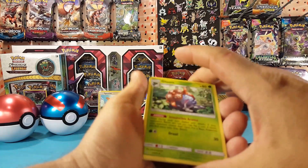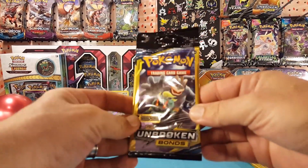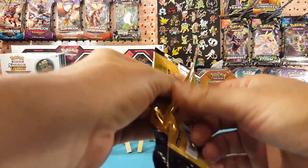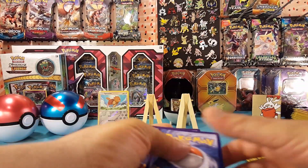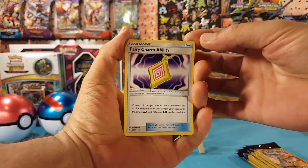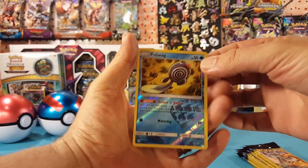Next pack: we have Gloom, Spiro, and a Lickitung. Following that, we have Fairy Charm Ability, Cotney, and a Reverse Poliwag — there we go, doing pretty good with the reverses already.